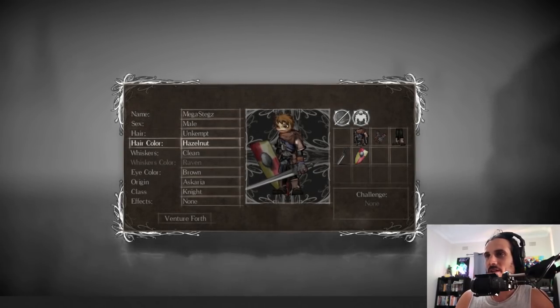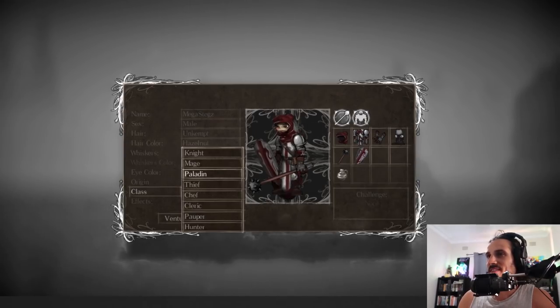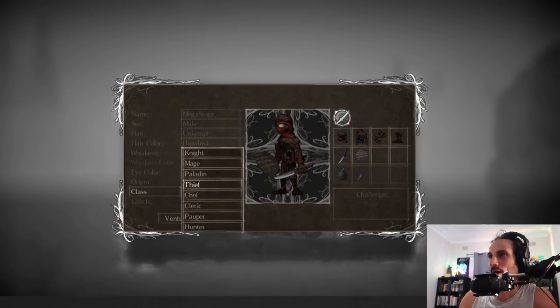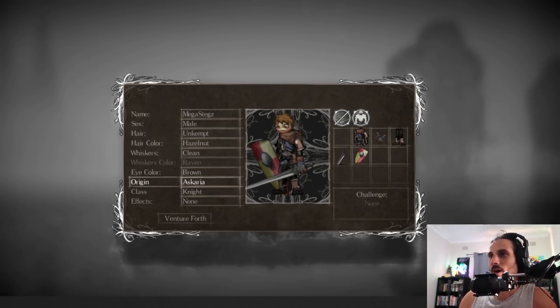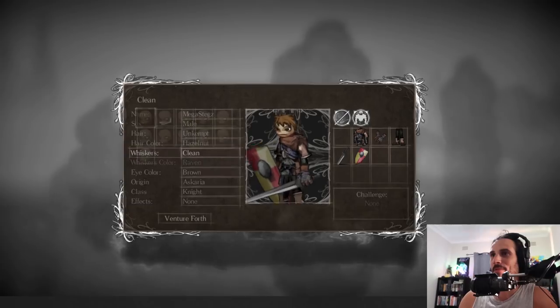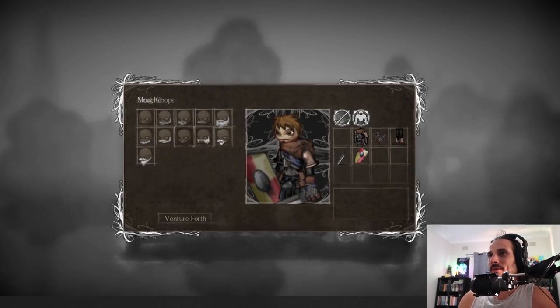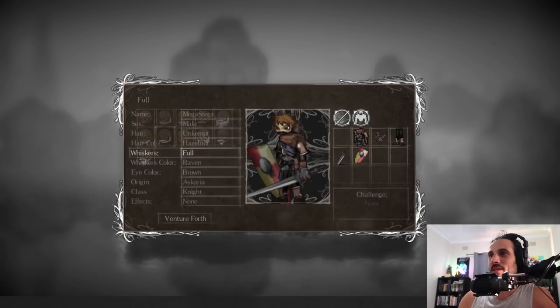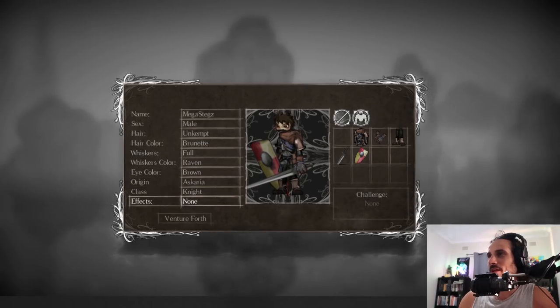We've got our character customization, which looks pretty in-depth — we've got classes. The class affects our starting gear, which is pretty cool. I might just go with the knight, which is the generic warrior type you find in most games. I'll just skip the rest of this because I've got a feeling it's pretty in-depth. Should we try to make it look like me? Well, that'll do.